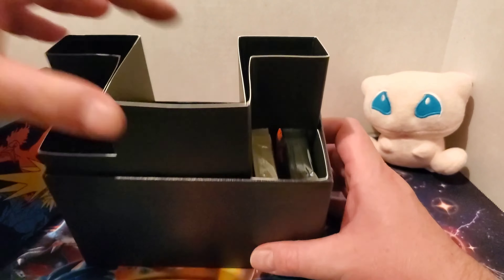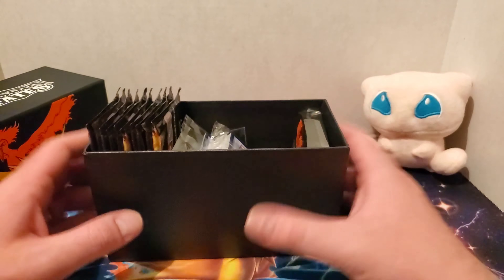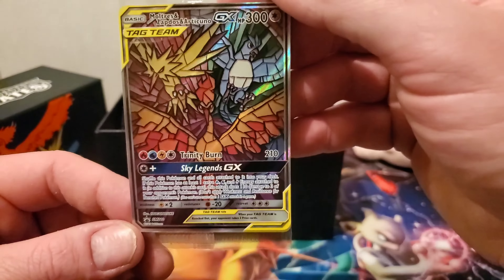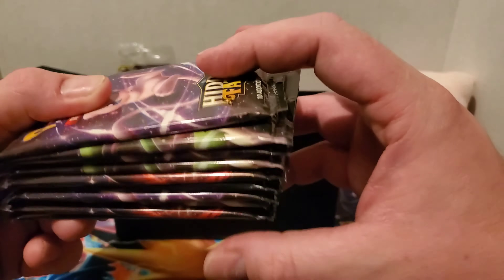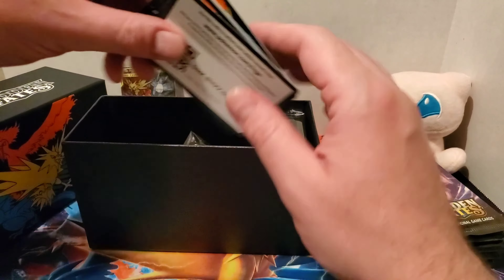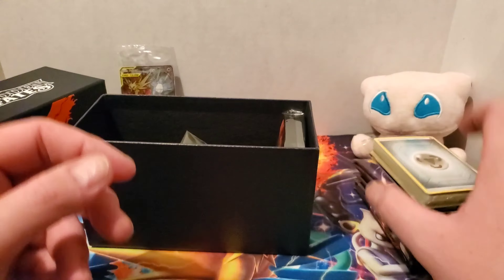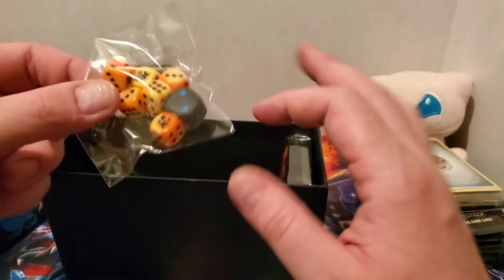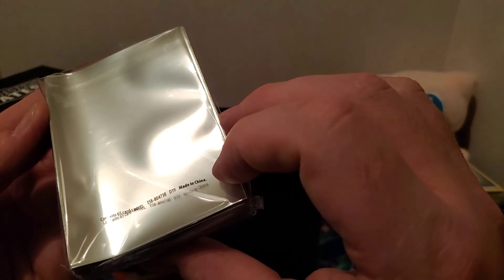Here's our neat little storage box. I actually like these Elite Trainer boxes — they're really cool. Here's our Shattered Glass promo card, which is very neat. And those are 10 packs of Hidden Fates in there. Card Dividers and the code card. Our stack of Energies — because you can never have enough. Our counters, which are really good — they're like acrylic, really hard plastic counters. Your dice, which are really fancy. And our card sleeves — you get 65 in there.